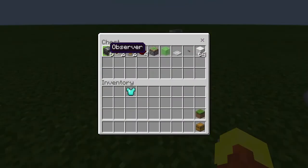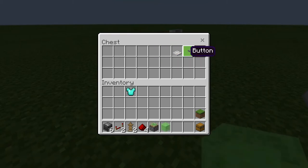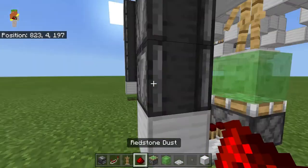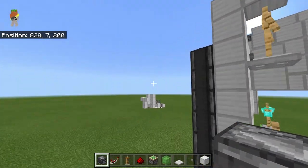You need six observers, two repeaters, two armor stands, four pieces of redstone dust, one sticky piston, one slime block, one iron trapdoor, one button, and of course some blocks — I'm using blocks of iron. But most people building this in a survival world will want a much less expensive choice.